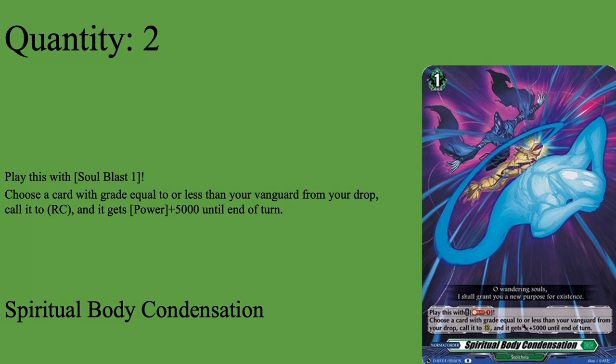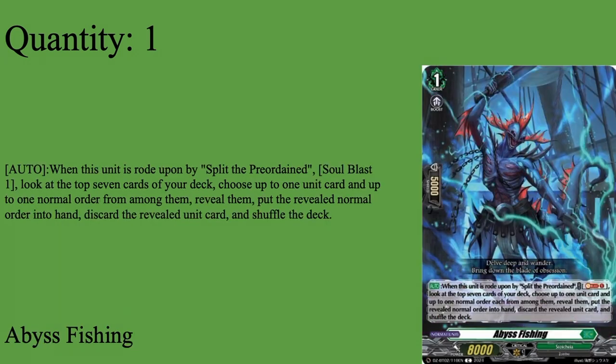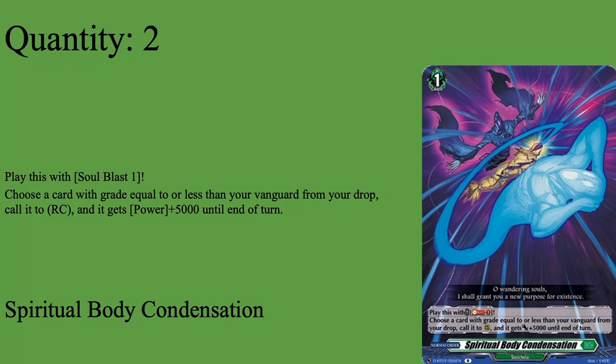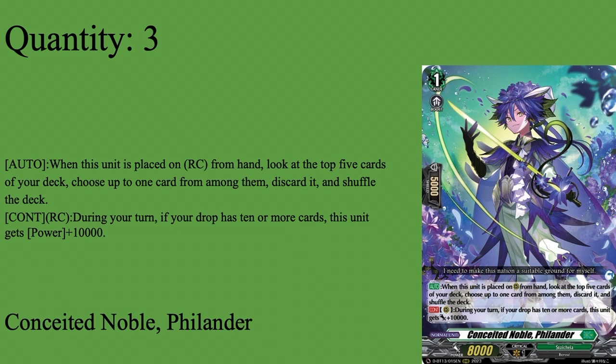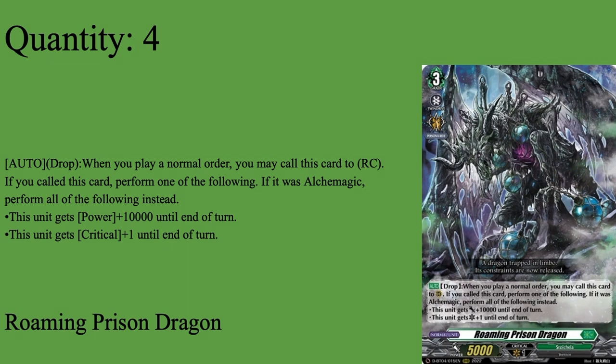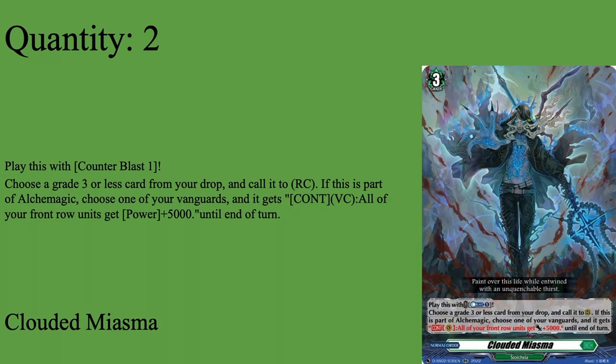Then our Order Cards - I run each of them at 2 because I feel like you can see them all consistently when they're all at 2. First, two copies of Spiritual Body Condensation - this is the new card I was talking about that can lead the deck into a Soul Problem. I didn't run it originally because I thought it would lead to a Soul Problem, since Zorga's Divine Skill costs a Soul Blast and Abyss Fishing also costs a Soul Blast. But I stopped listening to people and just chose to be me - lo and behold, it worked out. Spiritual Body Condensation, Grade 1 Normal Order, play by Soul Blasting 1. Choose a card with a grade of less than or equal to your Vanguard, call it from Drop Zone, and it gets 5k power for that turn. Pretty solid - it helps fill up your board and it can trigger off Roaming Prison's skill. So if you want to call Philander behind it for a 13k boost, then call Roaming Prison to the front row and give it a crit - it's an 18k column with double crit. Or just give it plus 10 and now it's a 28k column. Either way it adds pressure, and I like having it for that aggressive early and late game push. Two of this order.